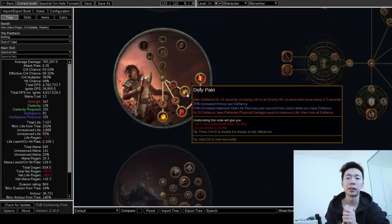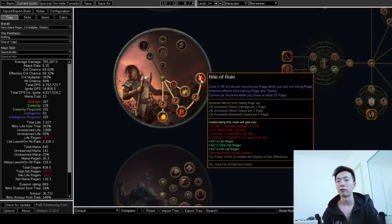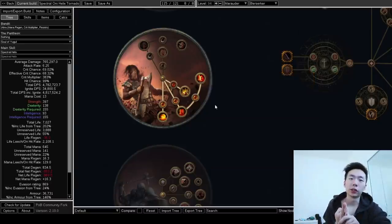First, you get to run an Arrogance Vitality setup when you aren't hitting anything. This gives you enough regen to counteract the base degen of Rite of Ruin when you're charging up Rage using Chainhook and Hydrosphere on bosses with downtime — things like Sirus before you start your four-ways, Shaper, Elder, whatever. The second thing helping you with degen is Overleach.